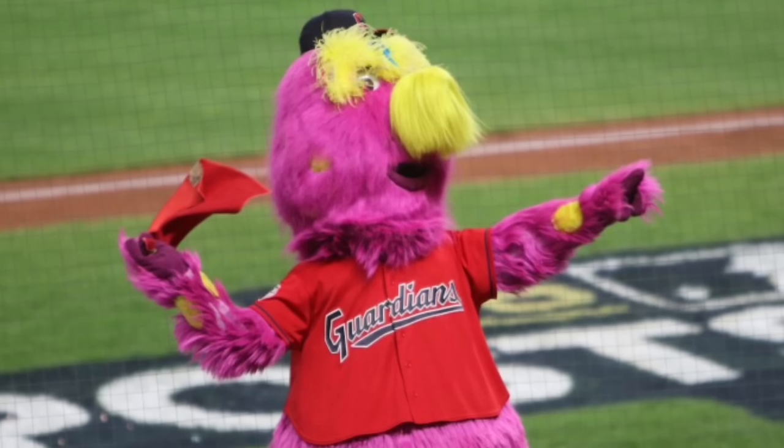Next up we have Paws from the Detroit Tigers. I'm going to put Paws in B tier. Now I love my Tigers, but I'm not really a big fan of Paws. There's nothing wrong with him — he is pretty funny and entertaining — but I just don't really like his design, especially the face. He almost kind of looks like a dog, but you can still easily tell he's a tiger. I don't have much to say on Paws. He's a pretty good mascot, though I do think there are better tiger mascots than him.